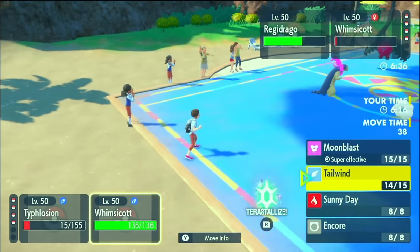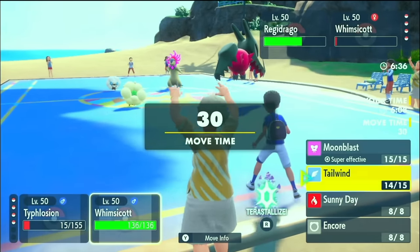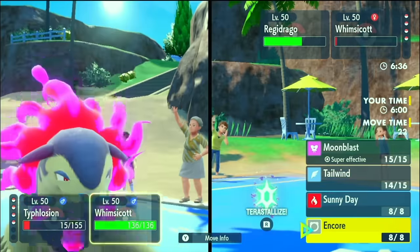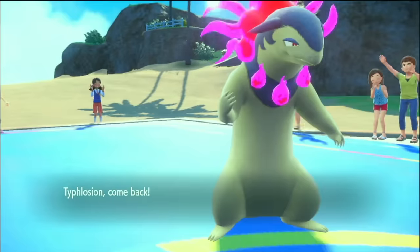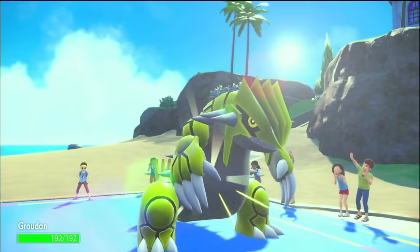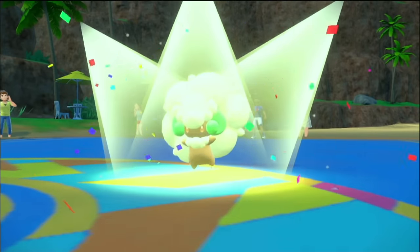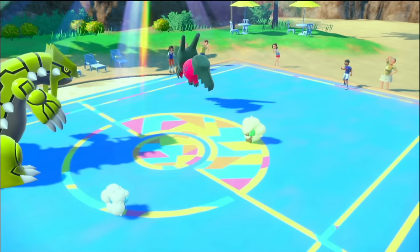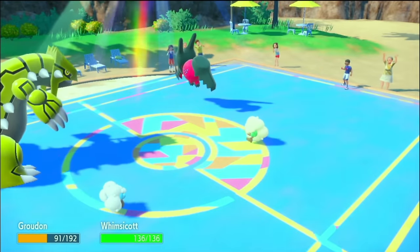Get our Eruption off — that should bring Life Orb Regidrago low. They just go for a Dragon Energy. Typhlosion might eat that... Typhlosion did eat that! Nice. I think I'll save Typhlosion for later — I'm going into Groudon. I don't think they'd Dragon Energy again. Maybe I want to try to Encore their Whimsicott. Locking down that slot would be better than knocking it out. But I'm max speed — they might be max speed too, so this could be a speed tie.